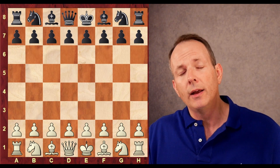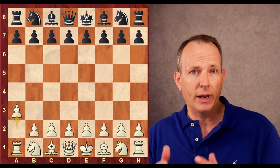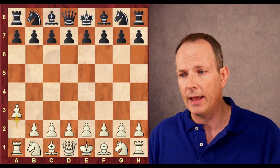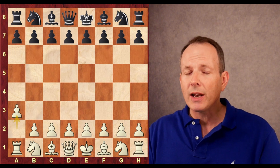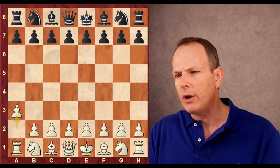I wonder why Magnus Carlsen began the game with a3. Let's take a look. This is from the FTX Crypto Cup. Magnus has white, Hans Niemann has black. And this is actually the 13th most common move played in this position. So Magnus is definitely trying to steer Hans Niemann out of his comfort zone right from the start.